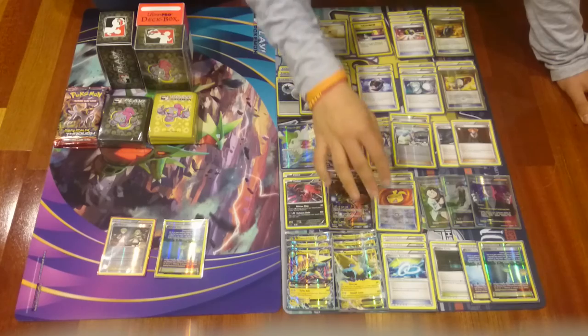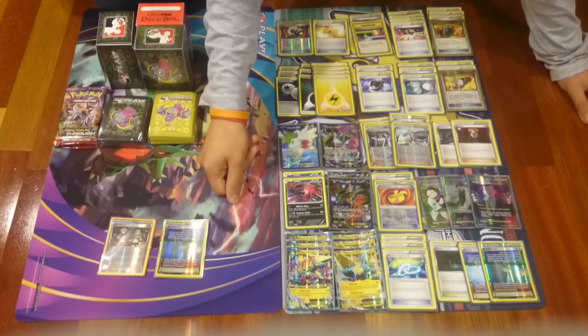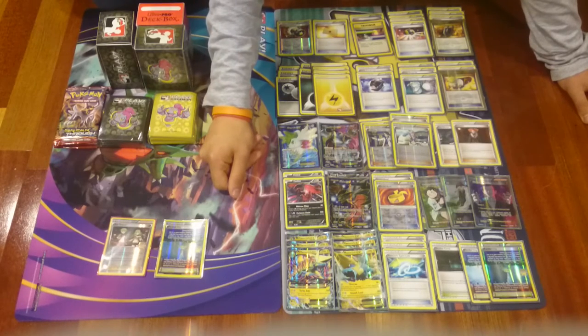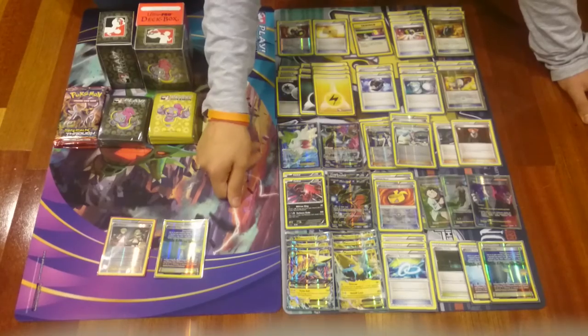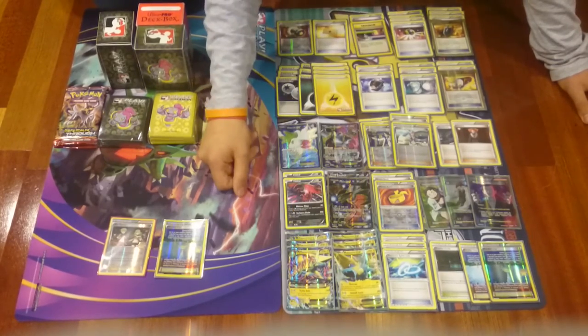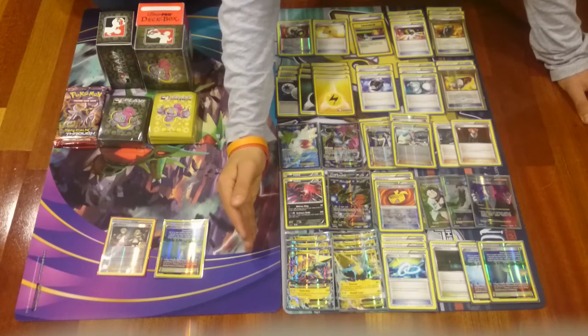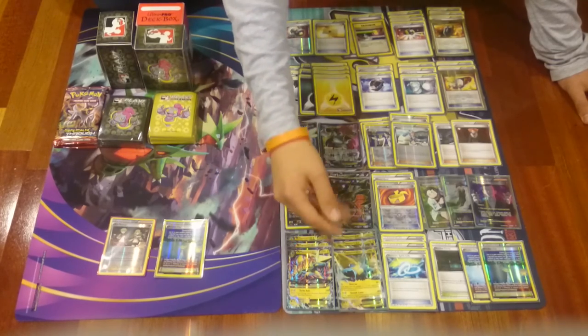We have 2 Muscle Bands — we really want 1 Manetric EX with a Muscle Band at the beginning. If we're playing against Manetric EX, we do not want to put the Muscle Band down because Assault Run does 60 damage plus 60 more if the opponent has a Pokemon Tool. So if we're playing against other Manetrics, we don't want to put the Muscle Band down because Manetric is going to attack more.